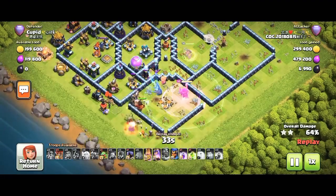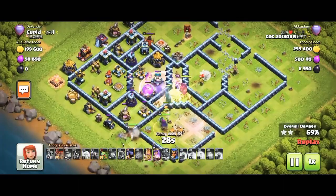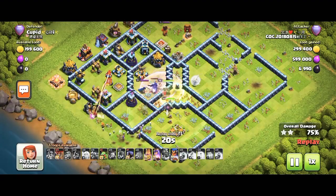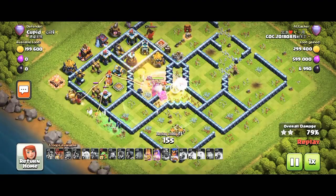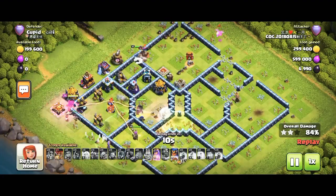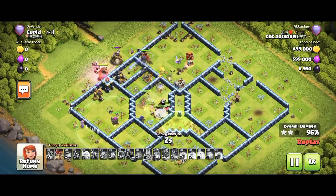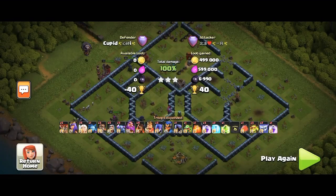He still has the Royal Champion left. He's not using the RC right now because pro attackers always use the RC at the end of the attack. He will use the RC on another side to get the inferno, air defense, and archer tower. There's also a bomb tower, and the enemy king is there too. The inferno is multi-target. If you enjoyed my video, hit the big thumbs up, subscribe, and hit the bell icon for notifications to get more global attack strategies.